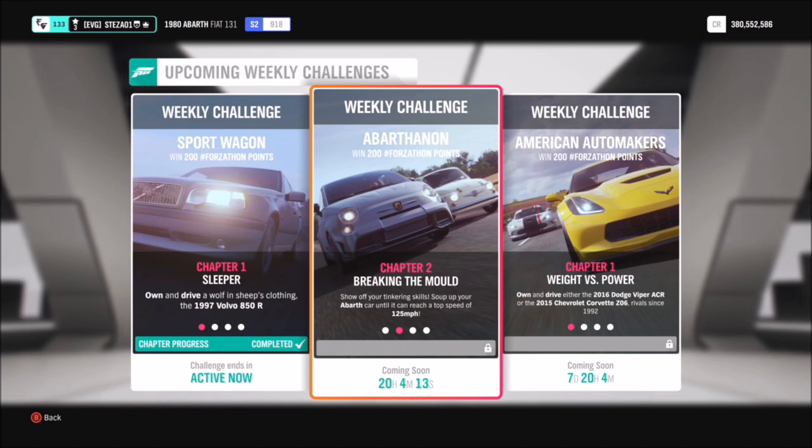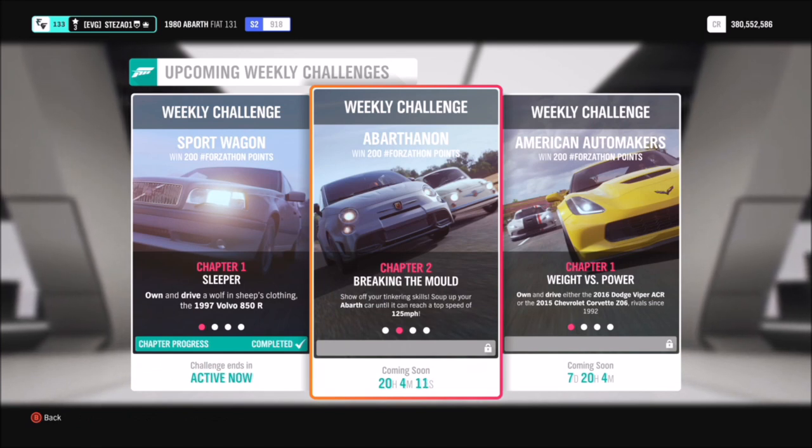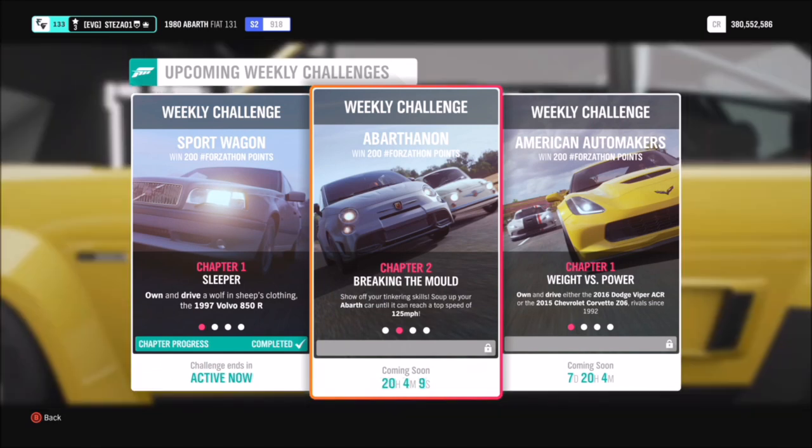I have created a tune for the 131 Abarth — the share code is 130474339 and hopefully it should help you out with a couple of the challenges. The first challenge just wants you to hit a top speed of 125 miles an hour in your Abarth.